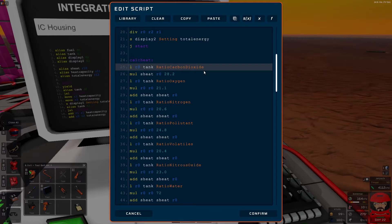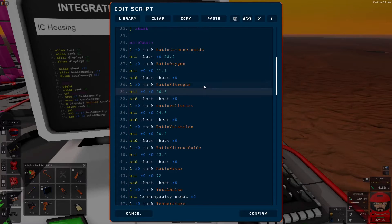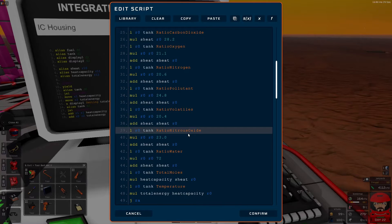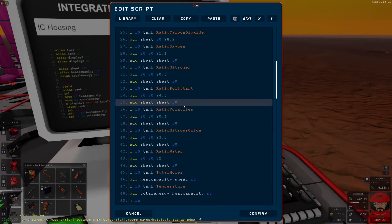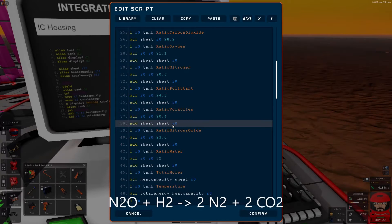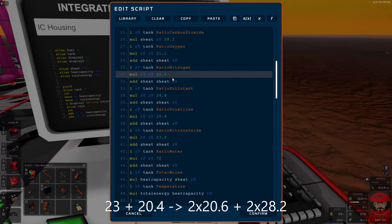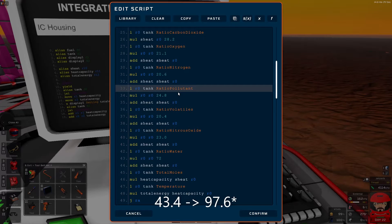Carbon dioxide specific heat is 28.2. Nitrogen is 20.6. Nitrous is 23. Hydrogen, or volatiles, is 20.4. The specific heat of the input gas is 43.4, and once it's combusted it goes up to 97.2 because there'll be more moles of it.